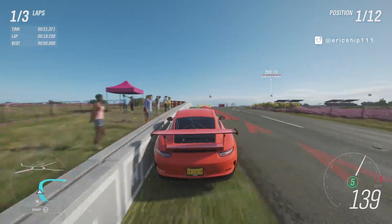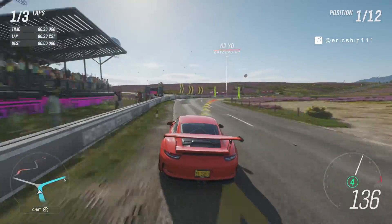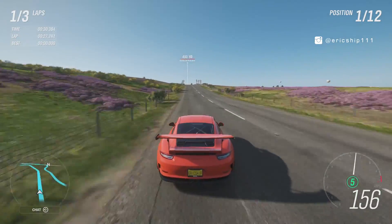Here is a quick comparison using the same track — one with the barriers and one without — and you can just see quickly how this will eliminate wall riding for good.